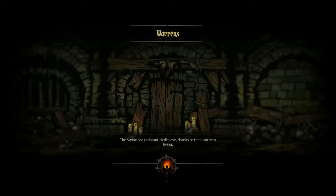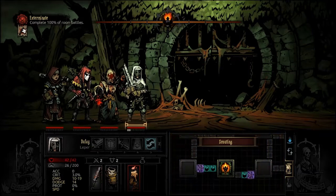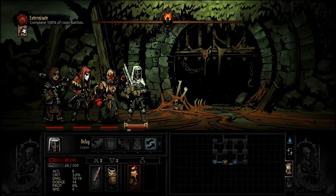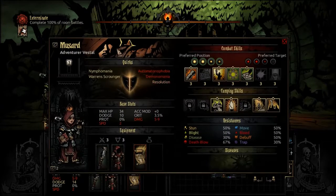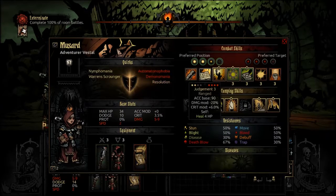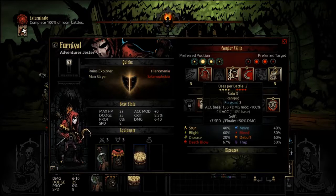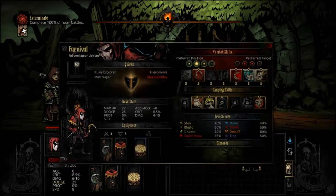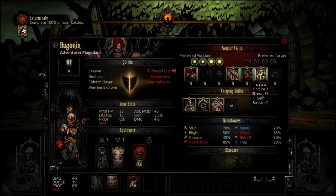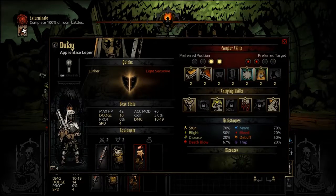I think we have a pretty decent enough party. Let's make sure their proper skills are equipped, though. It occurred to me that while they do have access to all their abilities, they might not all be equipped. For example, you weren't ready. Solo is not going to go in — Ballad is instead. Flagellant, it kind of doesn't really matter what you've got. And you are good.